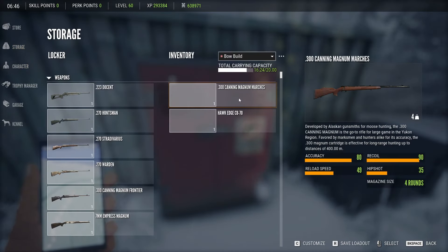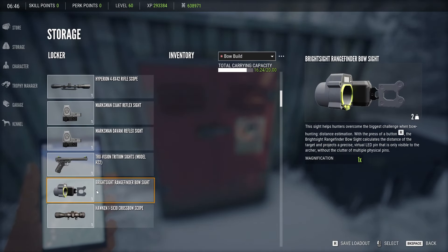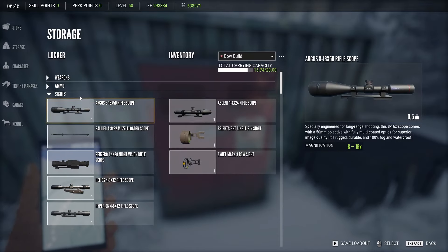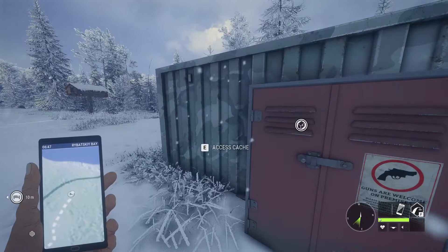Let's see how it looks on our bow. I'm going to have the 300 with me just in case — I don't plan on using it at all, but it's always handy to have just in case. The rangefinder bow sight makes things too easy, so we don't want to use that. I guess we're going to equip it here. Looking at our sights, the Swift Mark III — how does it look?